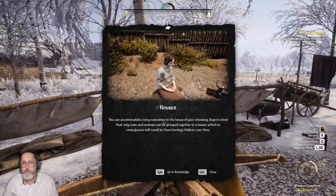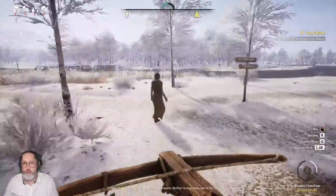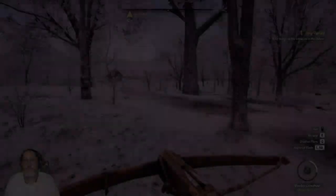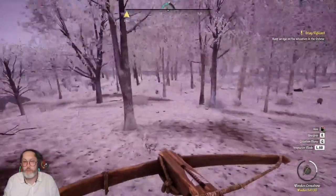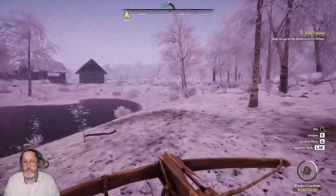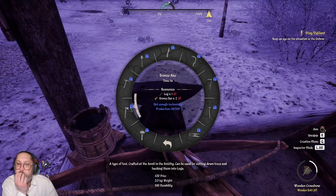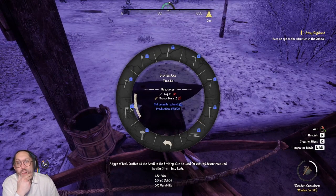I tell her: 'I am creating a new settlement and I'm looking for good people willing to join me.' She says 'Count me in - it's not every day you hear that you're a good person.' So we have somebody coming to our village now. Should we craft her a copper axe? We do have copper and sticks in the smithy so we can make her one. Oh - not enough technology production points, so you need to buy that schematic first. It needs 500 points and we have 58.